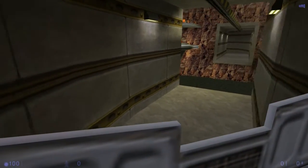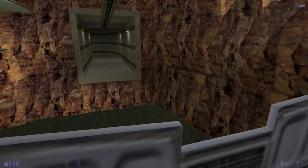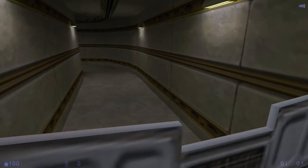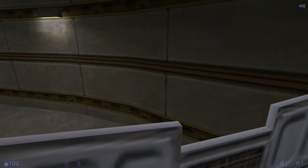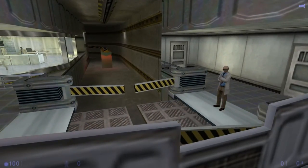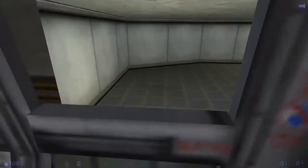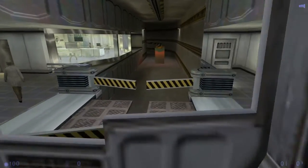So yeah, if you haven't played it before, this is Blue Shift and you're playing the part of Barney Calhoun, who is a security guard in the Black Mesa Complex, which is where all the scientific stuff goes on. We're just on the tram on the way to our sector so we can go to work.